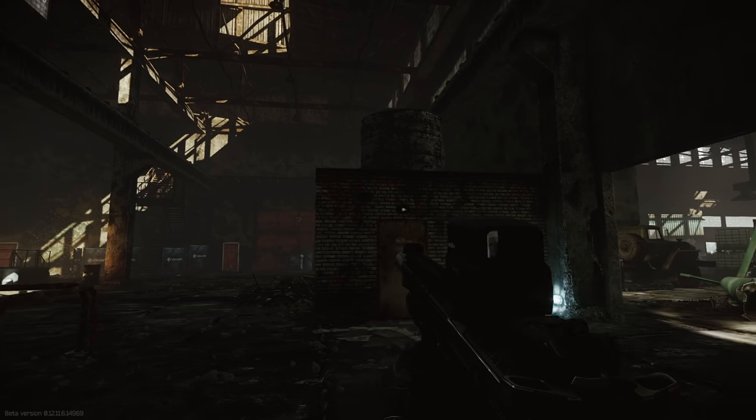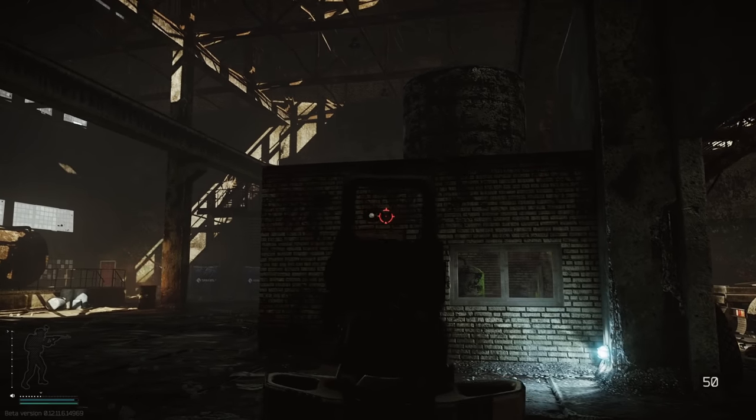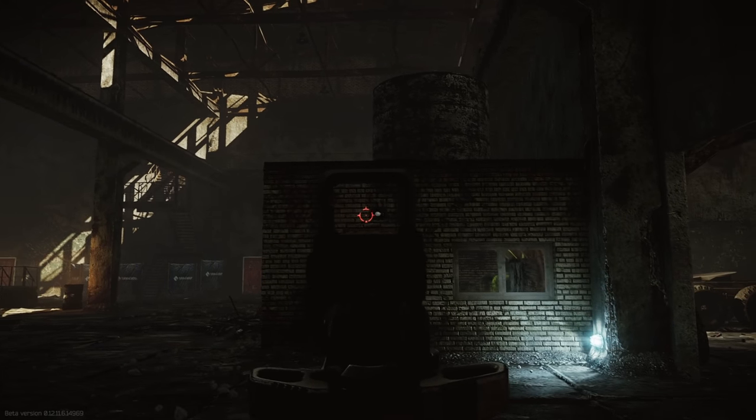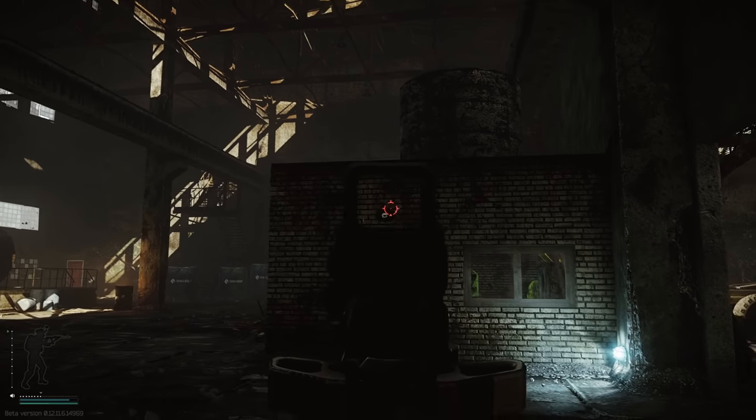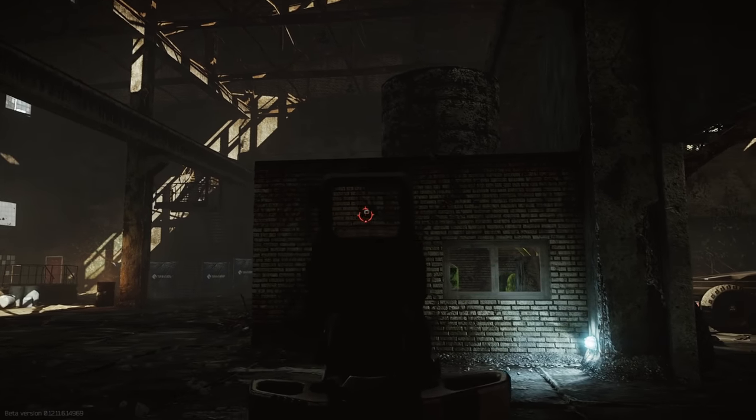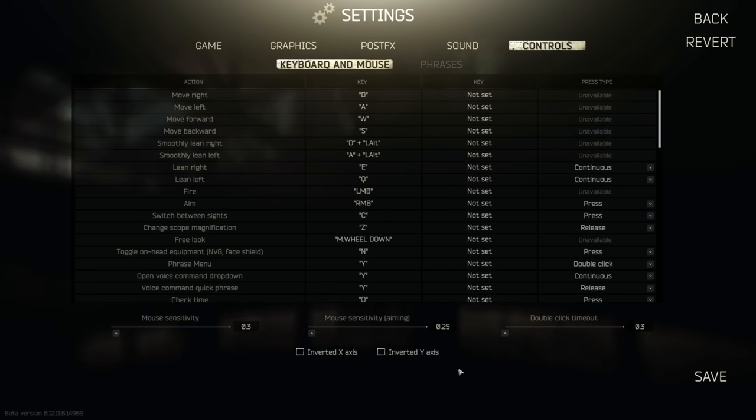Once in raid, find a small but easy-to-see target and start moving side to side to see how well you can track it and continue to hit the same spot. This will start to help you feel comfortable with the loadout and will also reveal whether your mouse sensitivity is too high or low. Continue to do this and make small adjustments in-game until your aim sensitivity is about where you'd like it.